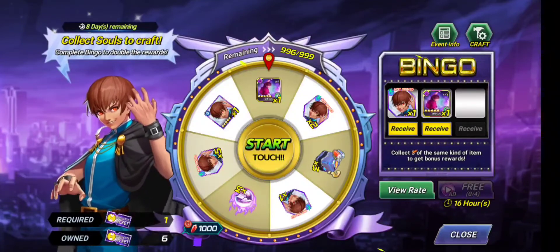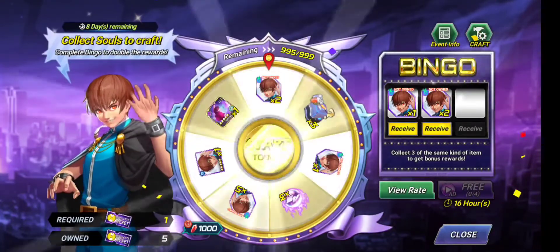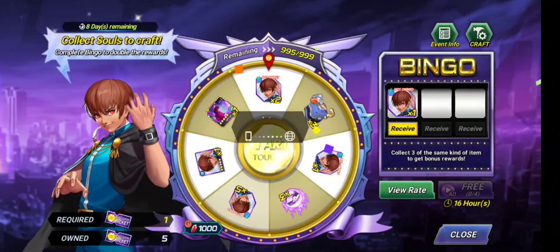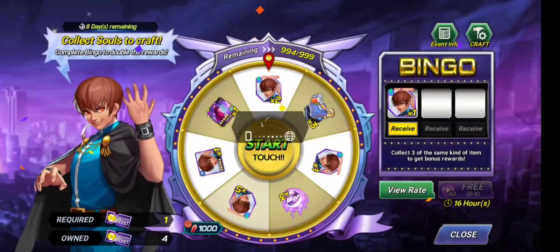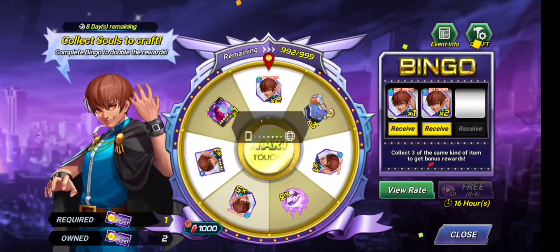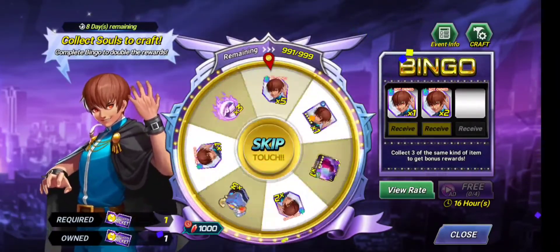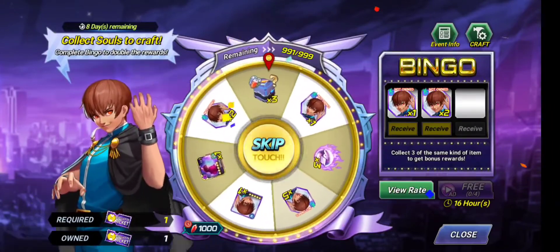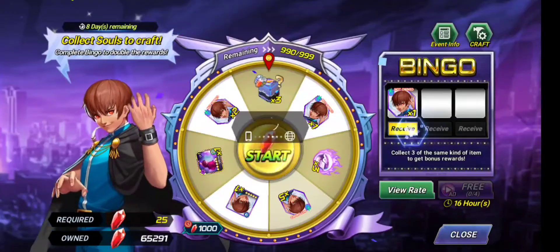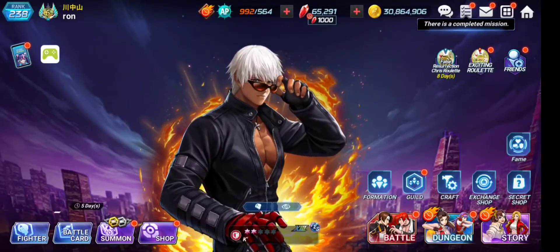I'm going to receive this card right now. I also have two souls to receive — and then two more souls. I should have kept those two souls for the bingo, but anyway I didn't get a bingo. Let me collect these souls. Though I failed to get the bingo, I was immensely lucky with the card, so let me go ahead to the craft.